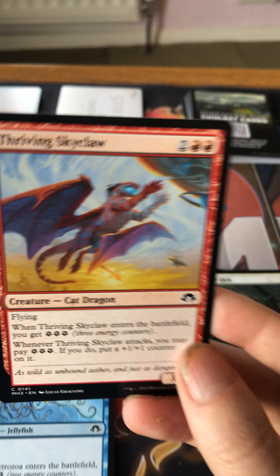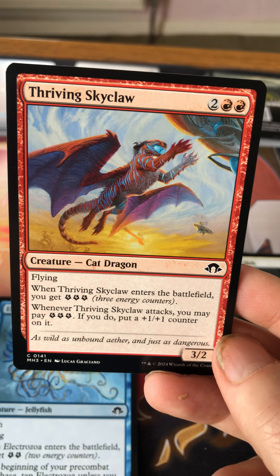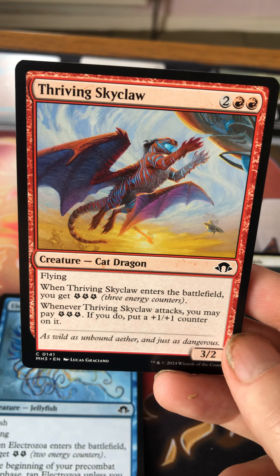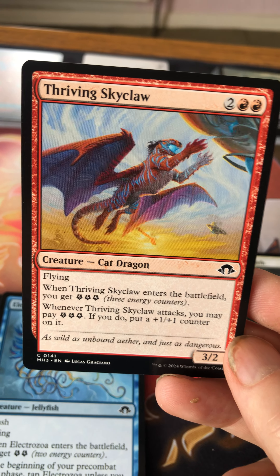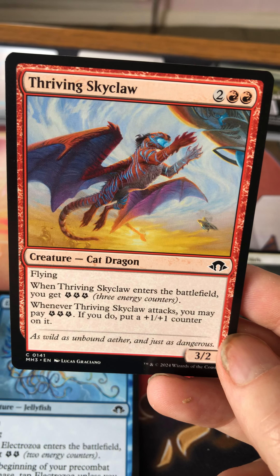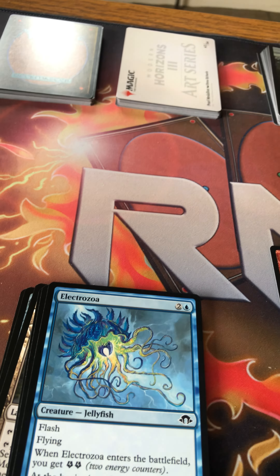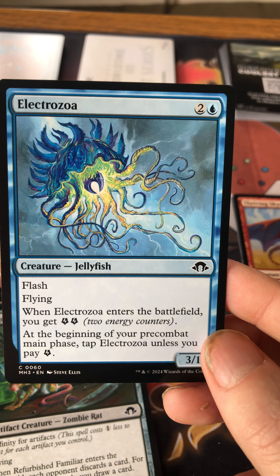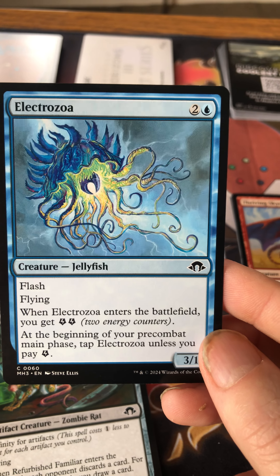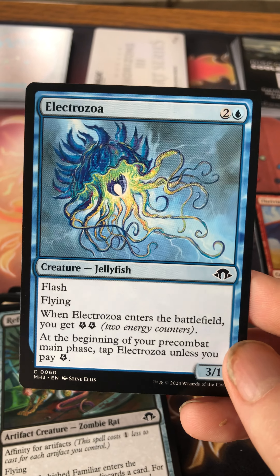Thriving Skyclaw costs two and double red for a two/two with flying — it's a cat dragon. When it enters you get three energy, and whenever it attacks you may pay three energy to put a plus one/plus one counter on it. Plus one/plus one counters are another theme in the set. Electrozo is a jellyfish with energy — it has flash and flying, when it enters you get two energy, and at the beginning of pre-combat main phase it taps unless you pay blue. It's just a cheap two blue flyer.